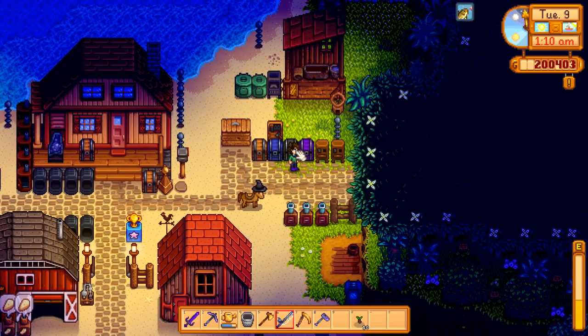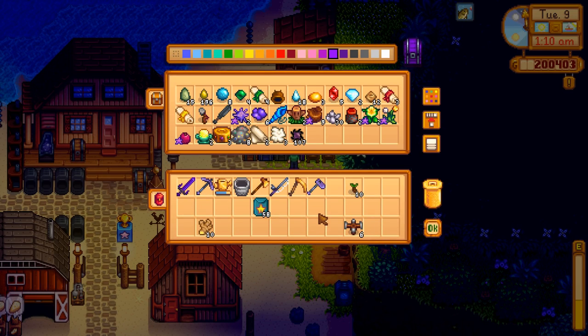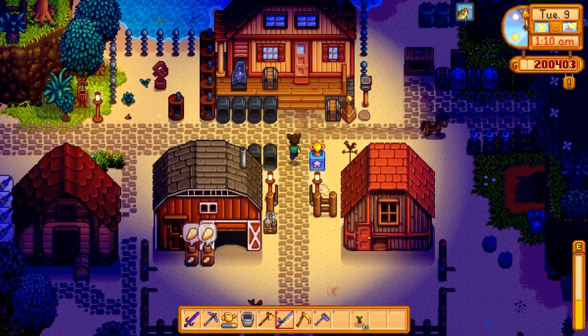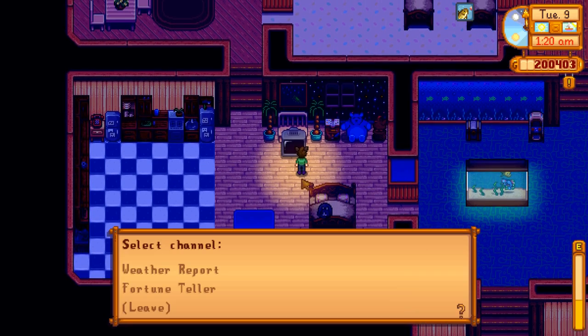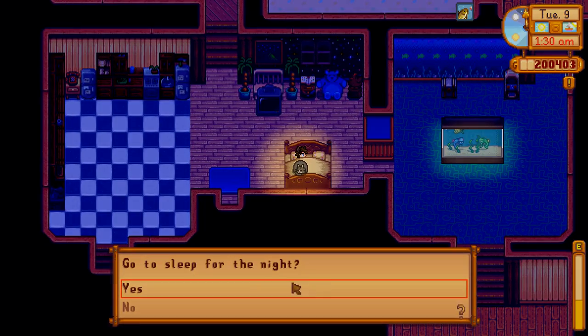Quick inventory management. Void essence can go in there. I'm going to keep all the starfruit seeds — might actually buy a few more to have a huge stockpile. We're going to get a ton of money tonight, so I hope I don't forget to put it in the beginning like I sometimes do. I don't think I even have room in the fridges for cheese, so I'm not going to bother. Thanks for watching — see you in the next one, good night!